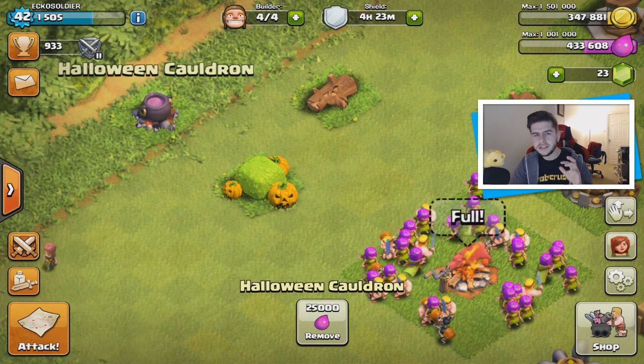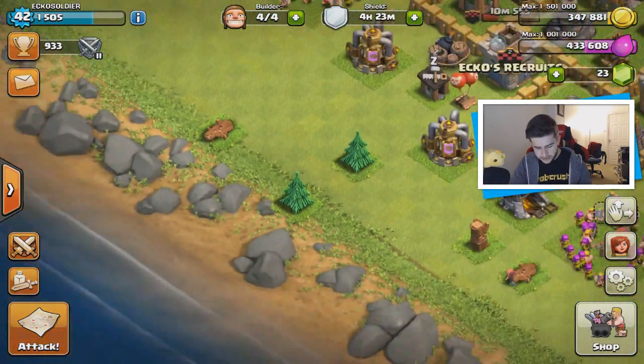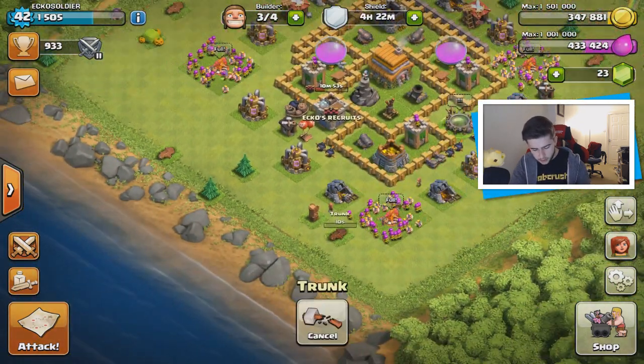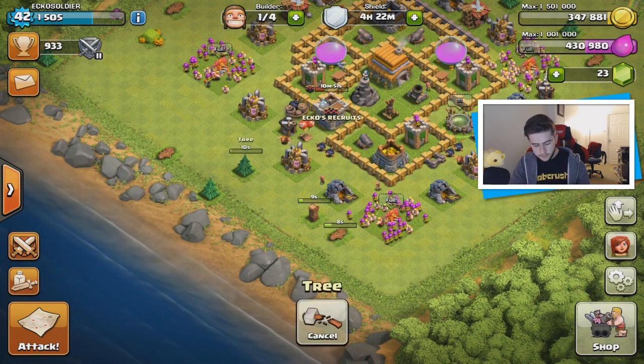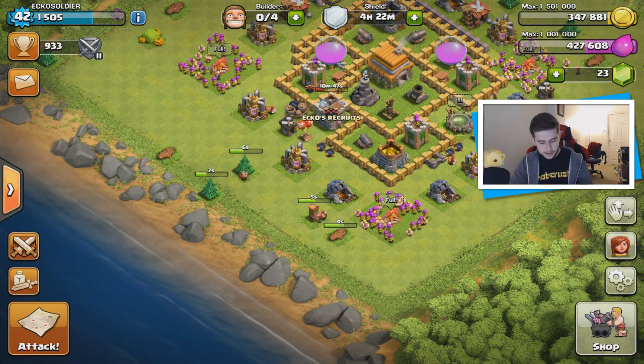Hopefully the Halloween cauldrons are going to be similar to a gem box and you can get quite a lot of gems from them. We've also got normal trees. The main thing for today is I want to quickly get rid of all of these and then focus on upgrading my base. Thank you all for being super active in the clan — a lot of people have started to donate troops.